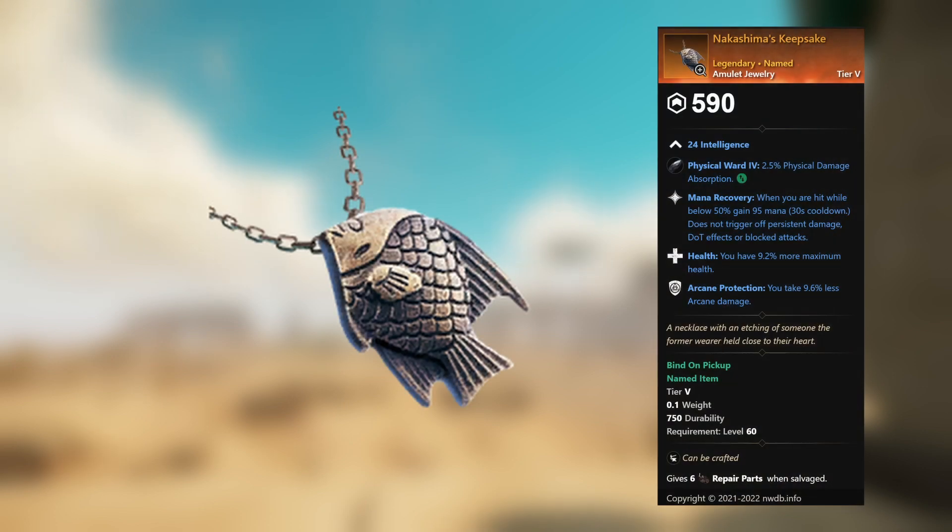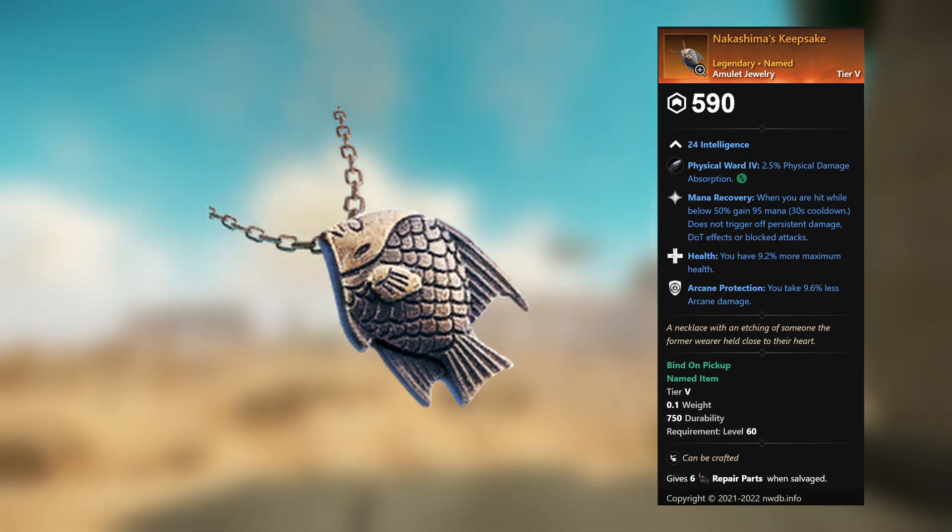Nakashima's Keepsake — legendary unnamed amulet jewelry. 24 Intelligence (asterisk asterisk), Physical Ward 4, 2.5 percent physical damage absorption. This gem can be replaced. Mana Recovery: when you are hit while below 50 percent, gain 95 mana. Health: you have 9.2 percent more maximum health. Arcane Protection: you take 9.6 percent less arcane damage.